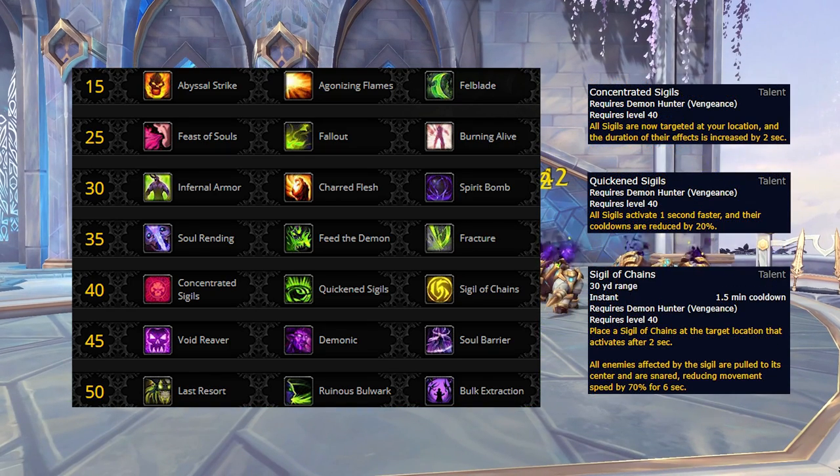The level 40 row is another unchanged row going into Shadowlands, housing the Sigil-related talents. Sigil of Chains is fantastic for Mythic Plus if you want more mob control. If you'd rather have a damage increase, you can instead opt for Quicken Sigils, which when combined with Razalik's Defilement can result in your damage sigils having an extremely low cooldown. Concentrated Sigils lacks any great synergies or additional utility compared to the other talents on this row, and is currently the odd man out.